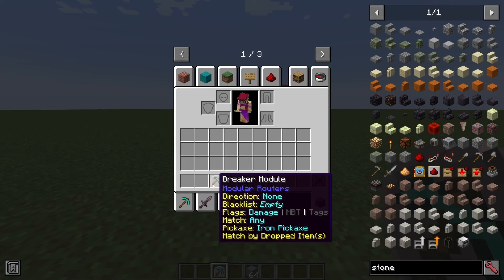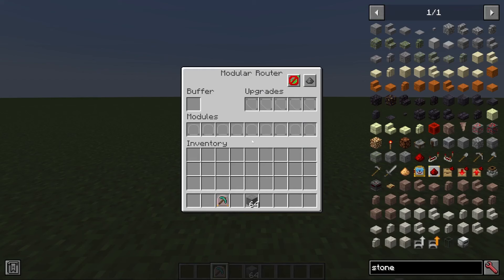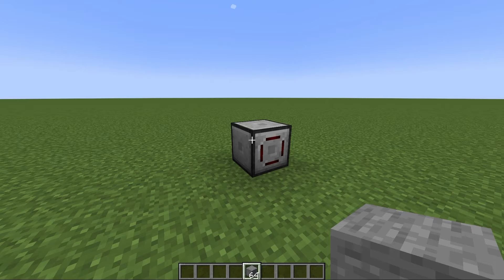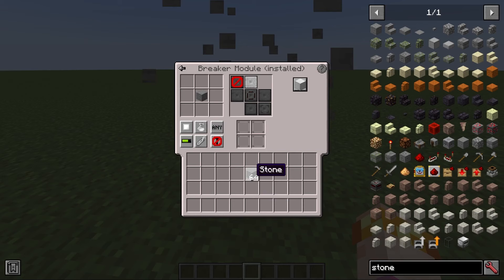The opposite of the placer module is the breaker module. At a base level, it's a directional module that will break a block and pull the contents into the buffer. It has a very powerful option that lets you filter it either by the item that will be dropped or by the block it will be breaking. For example, if I tell it to filter by stone whitelist and match by the dropped item, it won't break the stone because it would drop cobblestone. But if I switch to 'match by block' and filter by stone, it works.